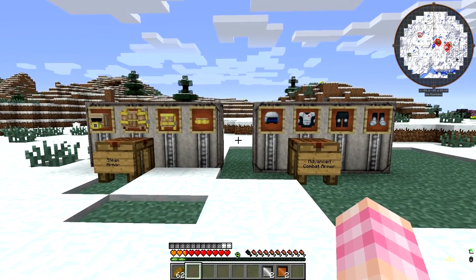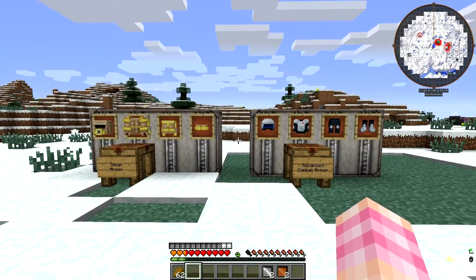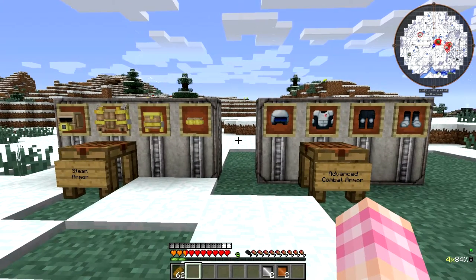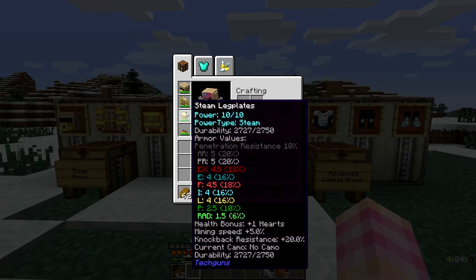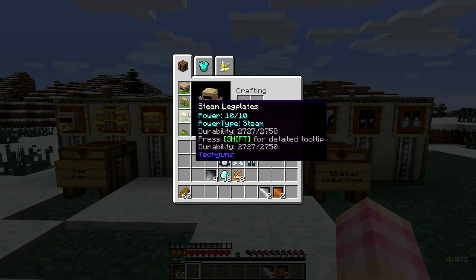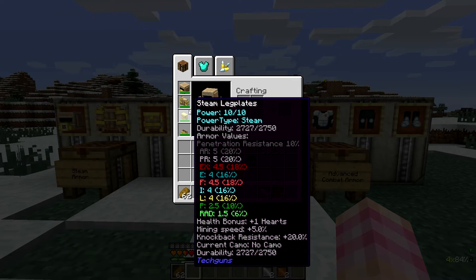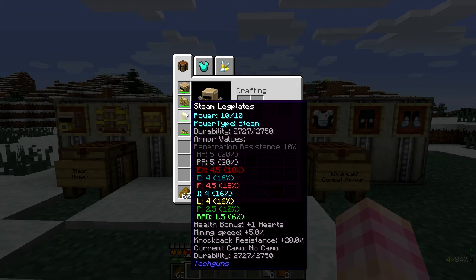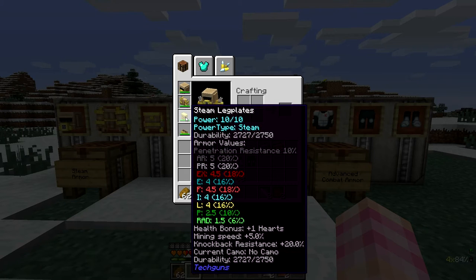Unless it's counting it as half a heart, so every half a heart is one heart — I'm not really sure how that works, but we got some extra health, which is cool. The steam armor also has some other effects. All the pieces give you additional mining speed — only 5%, but it's a little something. So if you're going mining, the steam armor might be a good choice if you want the protection but also a little bit of mining speed boost, better than wearing combat armor.